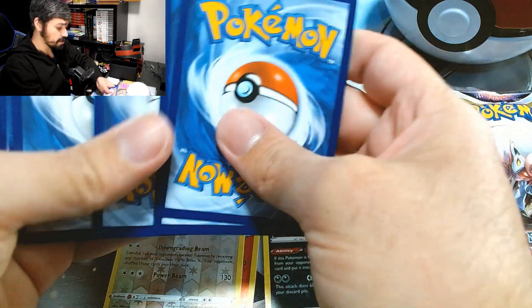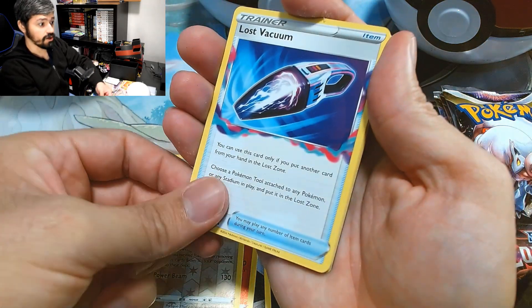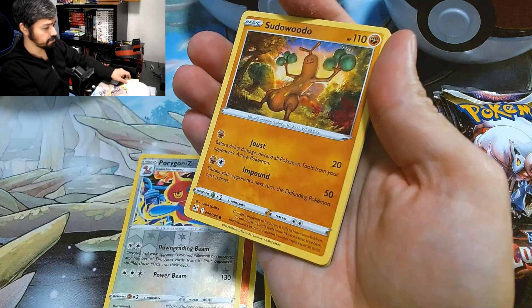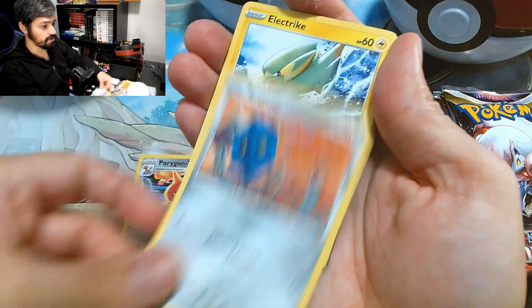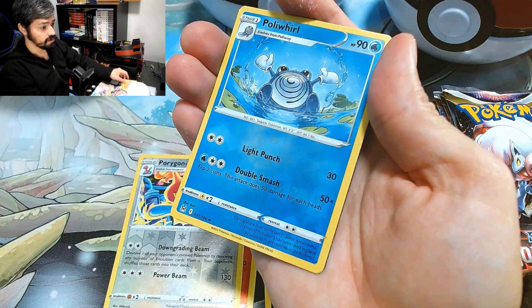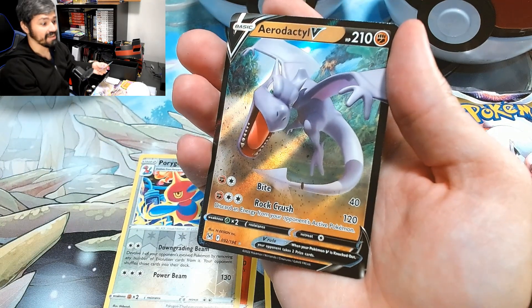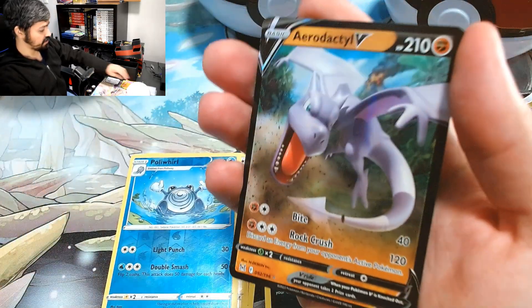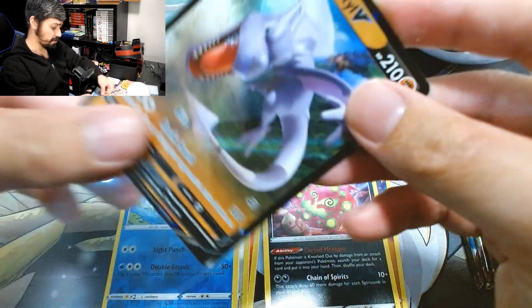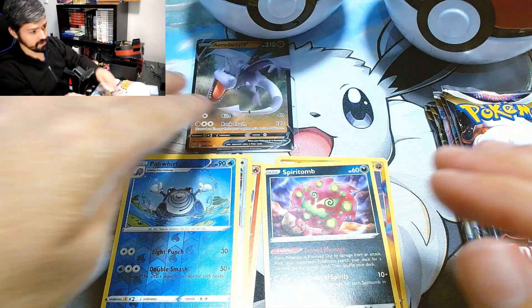Here are the 4 cards. Pack 3: Energy, Lost Vacuum, Kaskun, Ambipom, Pseudowoodle, Bronsor, Electrike, Gasly, Binnacle, a Reverse Holo Polywhirl, and an Aerodactyl V. We needed that one for the binder — we've been looking for this one for quite a while now. Let's sleeve this up. Nice. Let's put this over here along with the Great Ball.